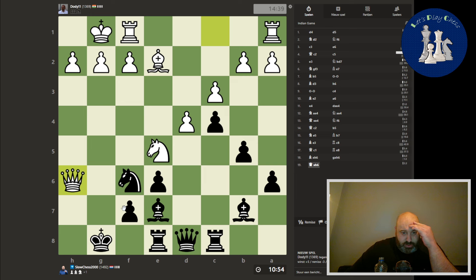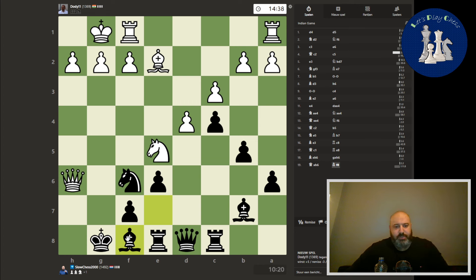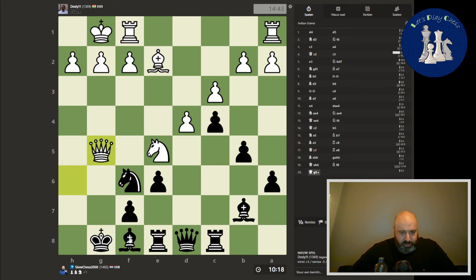Now there is some pressure here on the pawn. It could maybe go here — maybe this makes sense. But then he does have a check. I can just blockade it with the bishop. Yes — check here. Yeah, I should be fine. The knight is defended. So we go here.